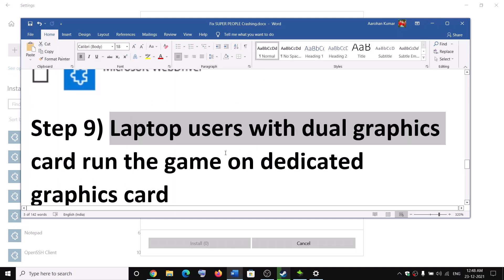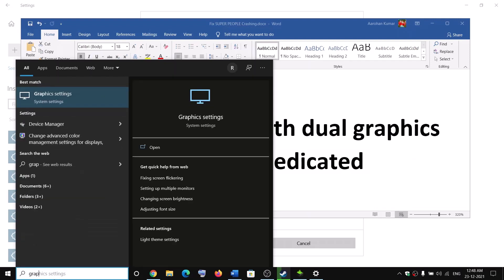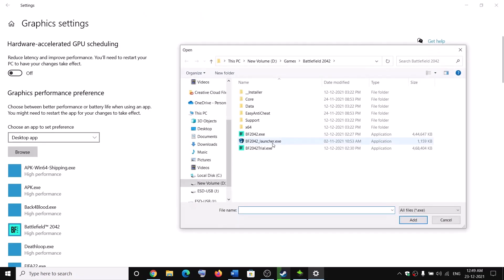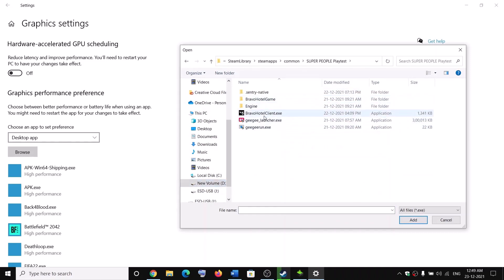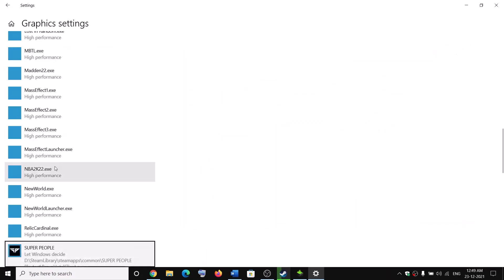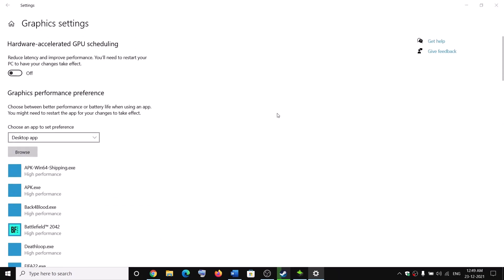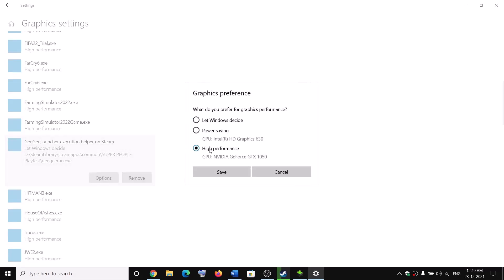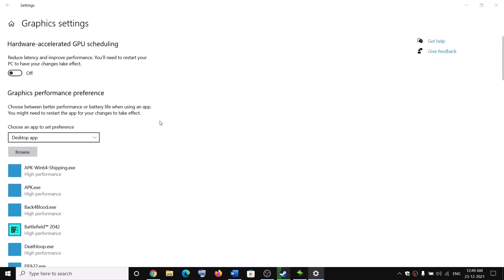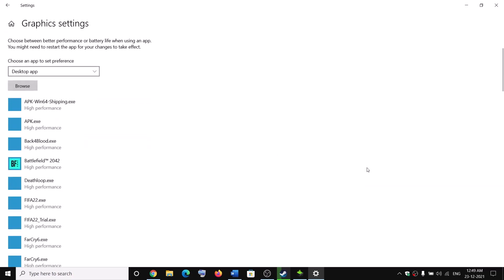The next step is for laptop users with dual graphics cards. If your computer has dual graphics cards, make sure you are running the game on the dedicated graphics card. Type Graphics Settings in the Windows search box and click on it. Click Browse, go to the game installation folder — open Steam, SteamApps, Common, then the Super People folder — and select all the exe files and click Add. Once added, select Options, choose High Performance, and Save. Repeat this for ggrun.exe and the launcher, setting each to High Performance and saving.